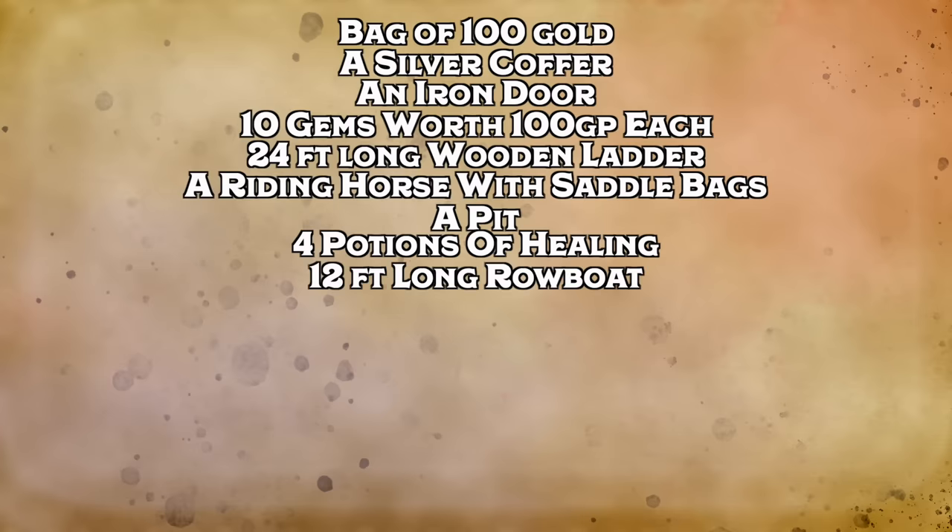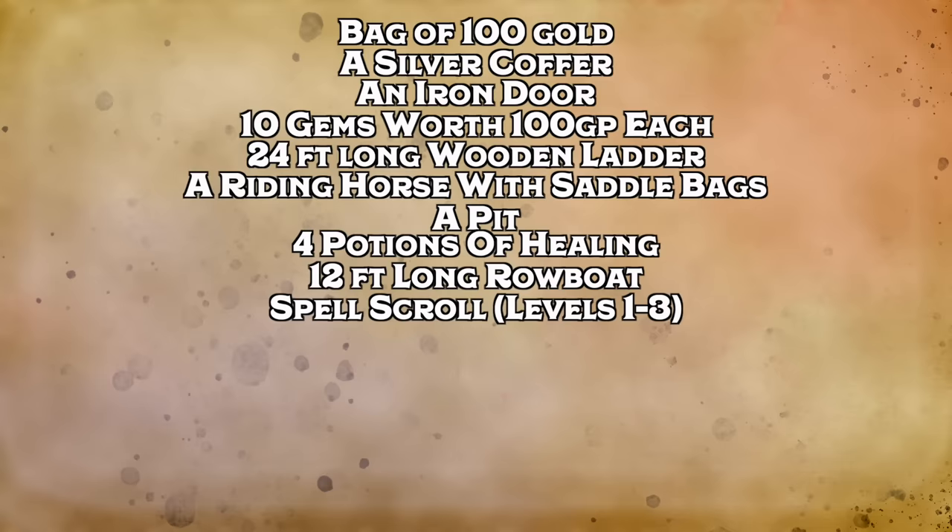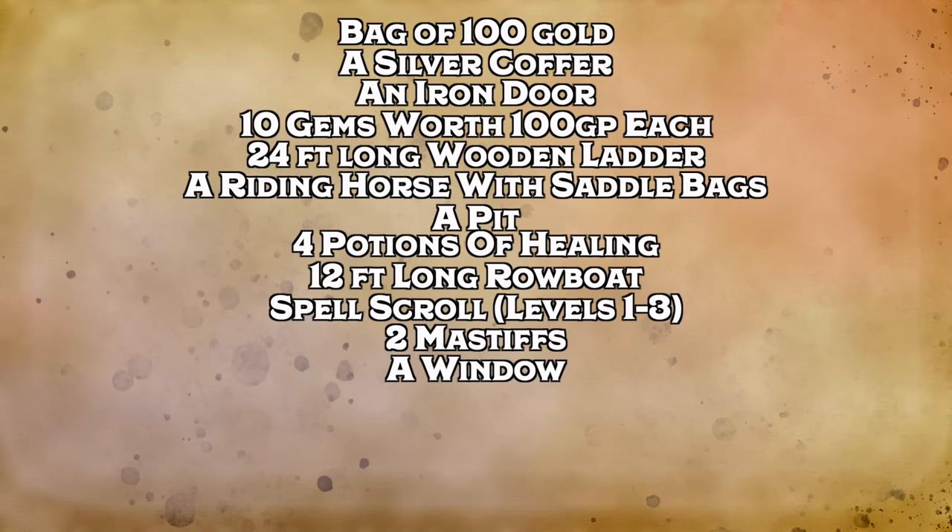Additional patches include: a 12-foot rowboat, a spell scroll containing a spell of first to third level, two mastiffs, a window two feet by four feet you can place on a vertical surface, and a portable battering ram. There are so many weird and quirky items on this list, but all of them are useful and you never know when you're going to need them. This is like a hoarder's favorite magic item — players will find the weirdest ways to use these items.